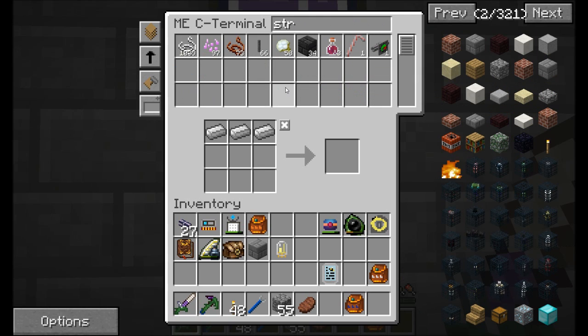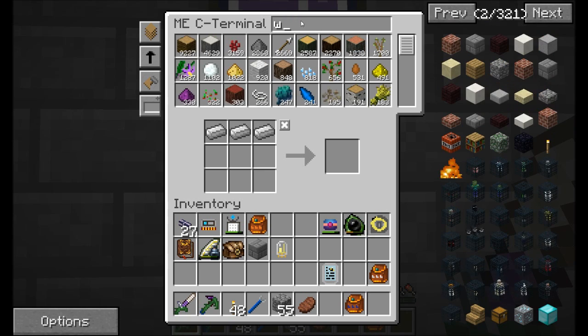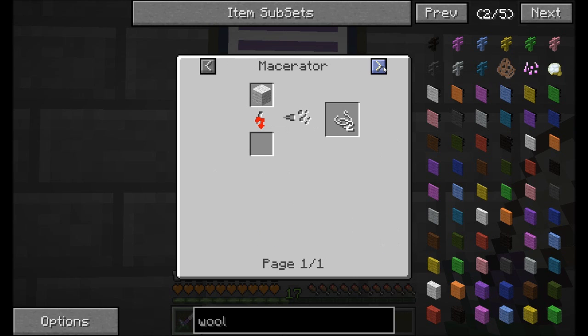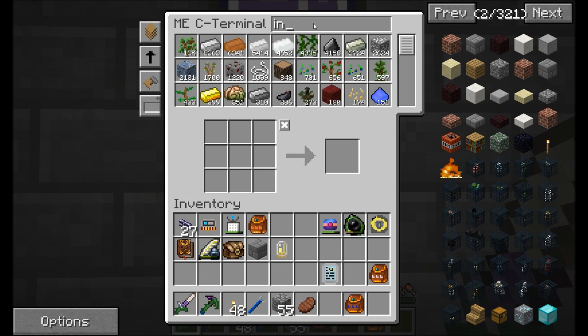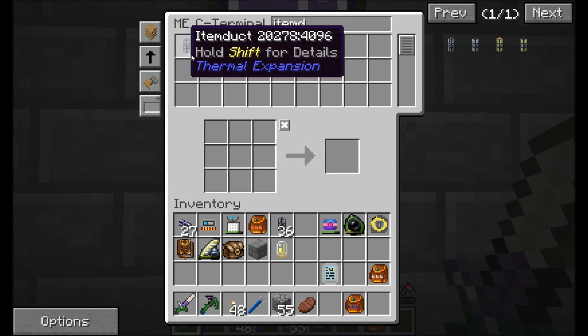The untreated frame gives you two times production with a durability of 80. The impregnated frame gives two times production with durability of 240. And the proven frame - two times production, durability of 720. So why use expensive frames if we're going to automate it? Untreated frames are easy - just string and sticks. Let's set up an automation system to handle this, probably with an interface.